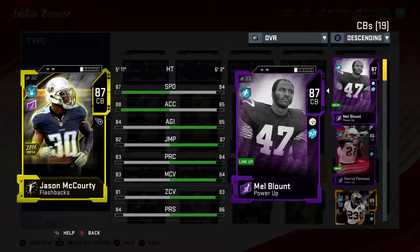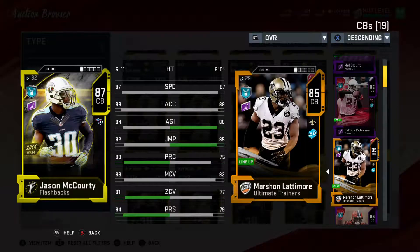The eighth player we're going to look at is Jason McCourty. His brother Devin and him got the Super Bowl championship ring last year for the Patriots. He comes out with 87 speed, so one of the best at that position — quite usable at this point. He is faster than Patrick Peterson and matches right up with Marshon Lattimore with that speed and ability to move around. Really one of the best cornerbacks in the game at this point. If you really like the McCourty twins, it's a perfect time to go out and get them both. His twin brother is a free safety and also one of the best free safeties in the game right now.